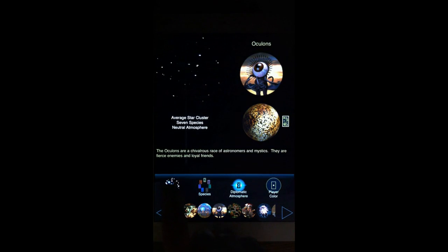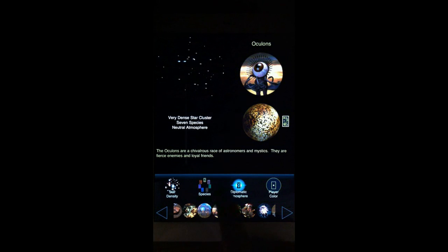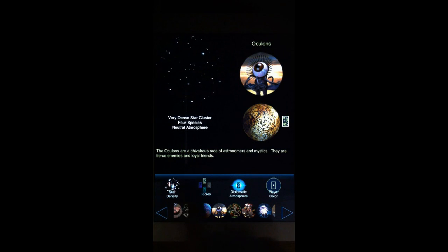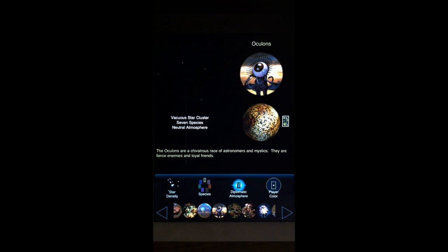You have several steps in between, and that includes also the number of species. In a very vacuous star cluster, if you were to play with seven species in the game, that would be incredibly crowded. It's a very fun way to play, but it can also end for you very quickly.